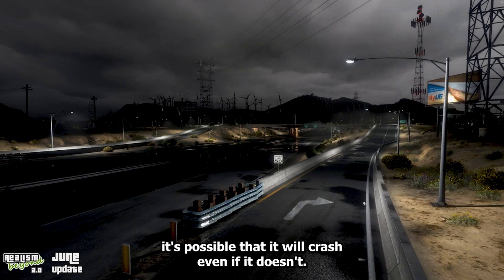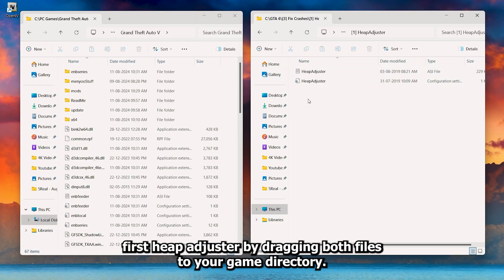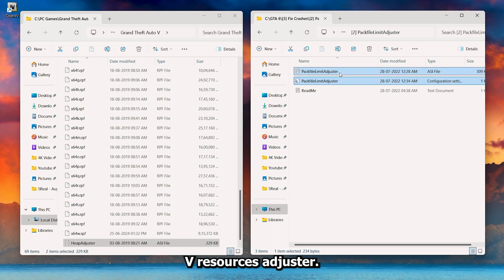Now that our game is fully modded, it's possible that it will crash even if it doesn't seem to. I suggest that you install these mods first: heap adjuster, by dragging both files to your game directory. The exact same thing goes for the pack file limit adjuster and the GTA 5 resources adjuster.